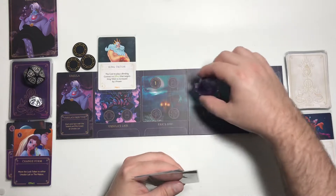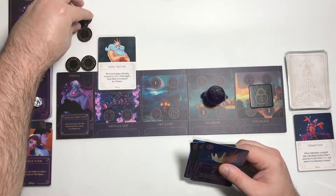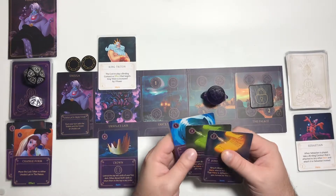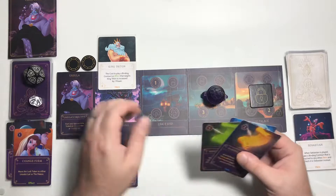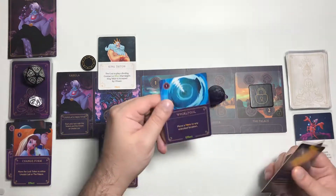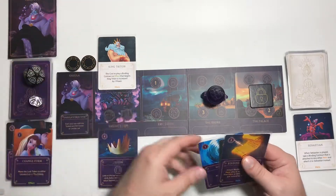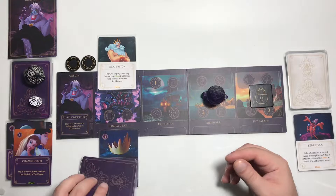Let's move here, get 3 power, spend 4 power to play the crown. We could also play Whirlpool for 1 power — we can play two cards at this location — which would allow us to move a hero to any unlocked location. Actually, let's hold on to Whirlpool for now. Let's see if we get fated.